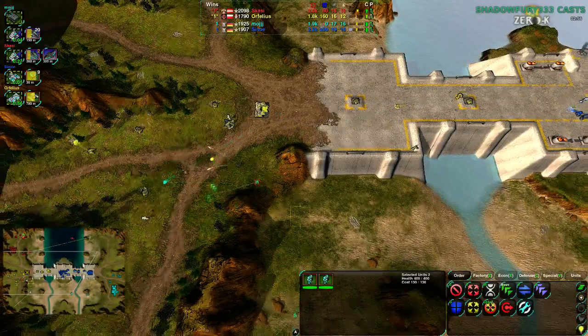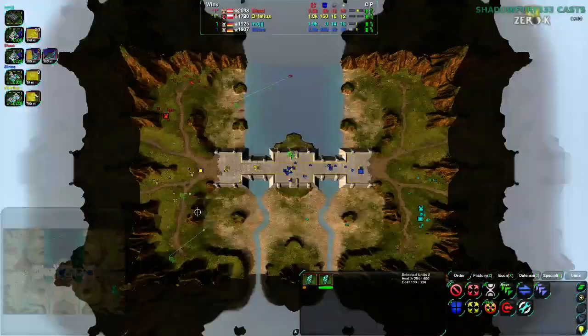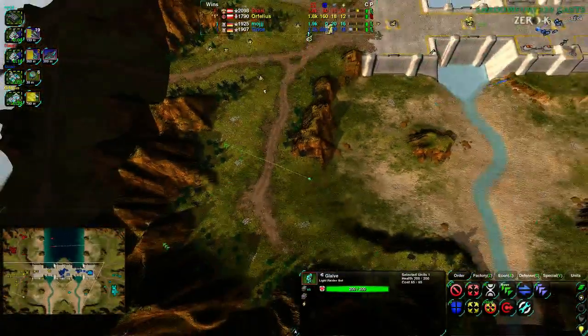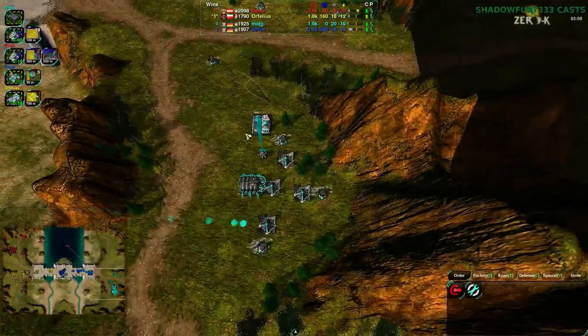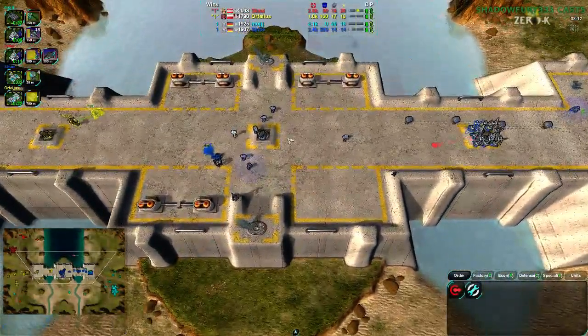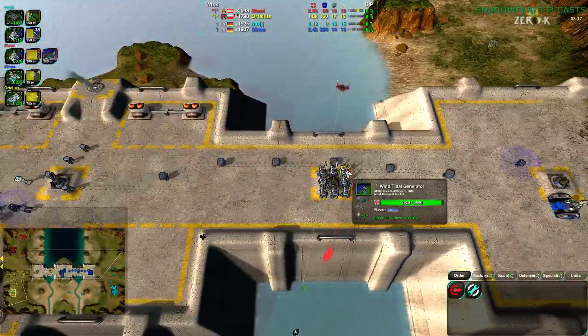There's the bomber - there's the vandals, not enough vandals for the bomber, but Skazi's not risking it. Glaives going on the south side of the map - Moj was indeed going along the south side. Their plan was to take the south, get reclaim, probably take metal extractors afterwards, and hit Orphelius's tanks from behind. However, too many defenders are in play so Moj cannot do that. Moj went for an air switch as well, going pretty solidly into air.